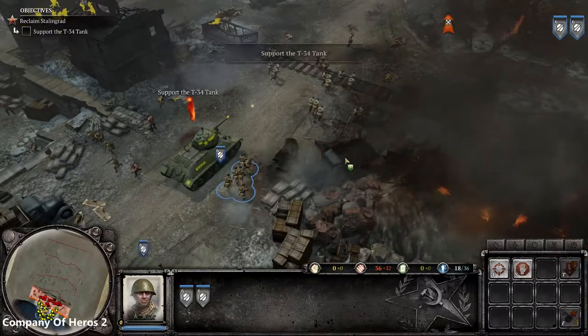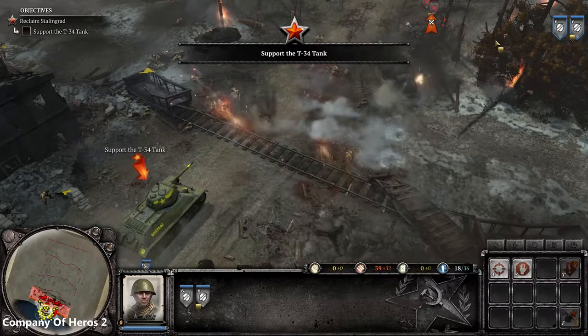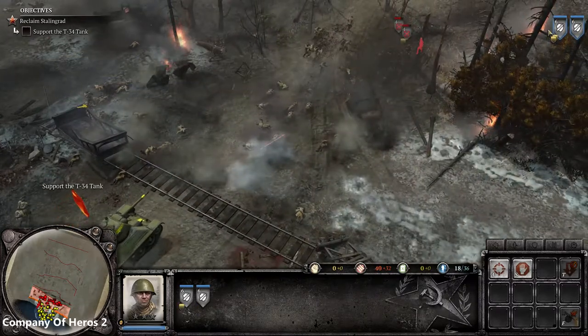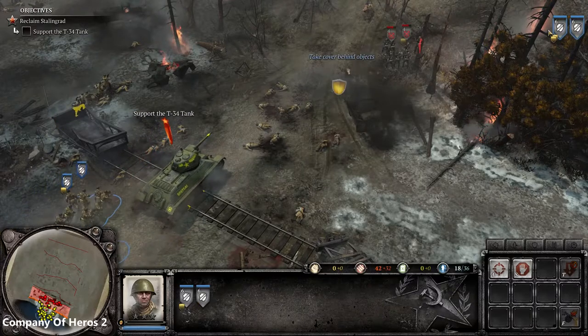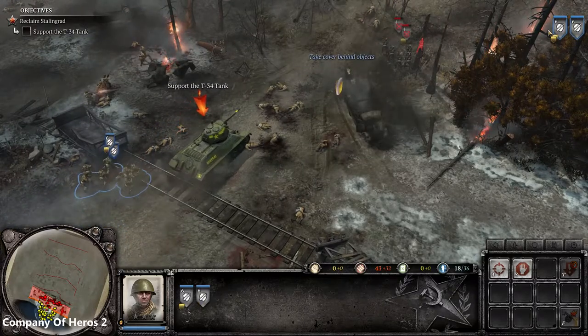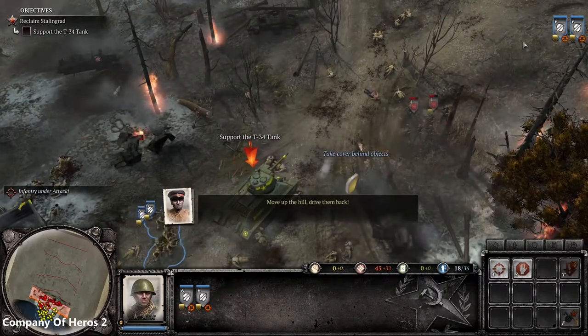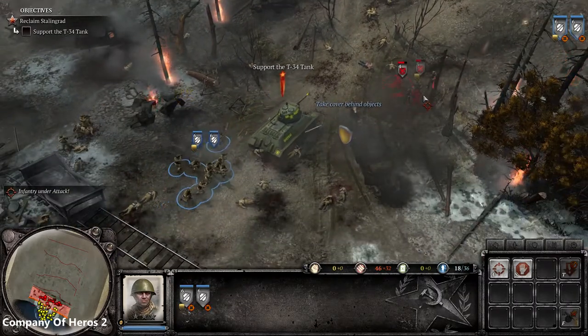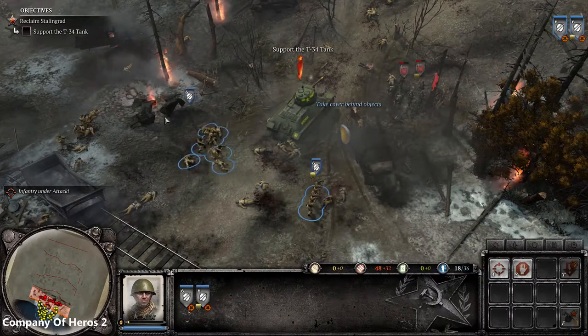Company of Heroes 2 bowls in at number one and is available on Game Pass. What a Second World War classic we have here. Yes, it is from Relic and it does use all of the best stuff we saw in the greatest RTS games that came out about ten to fifteen years ago. Running this on top settings and having that freedom with all of the sliders was a dream come true for me.